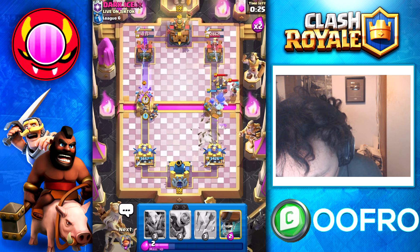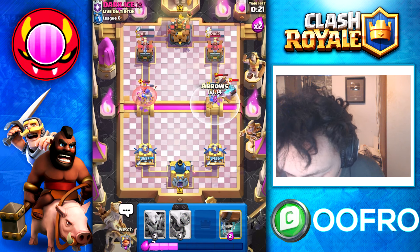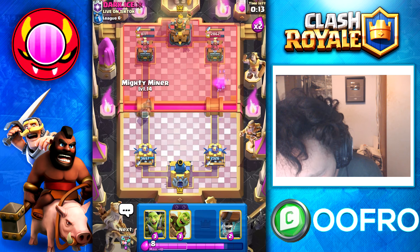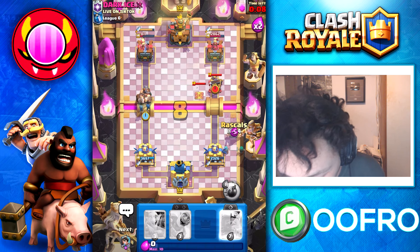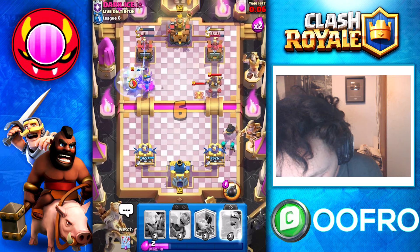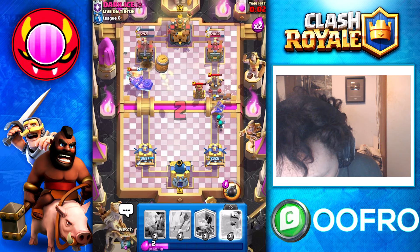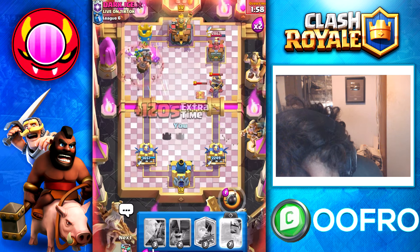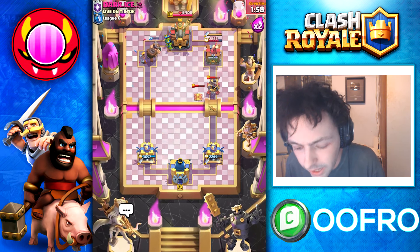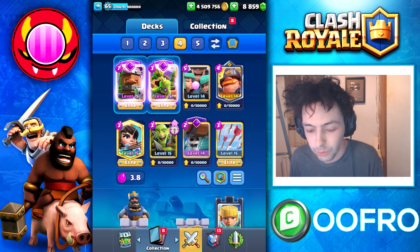Double Princess at the bridge right now. He does have Evo Valkyrie — again, really bad for me. Evo did a little bit of damage, that's okay. He just went for it, all in at the bridge. Not going to work. Dagger Duchess is out of daggers right now, let's go for a Goblin Barrel. He wasted the log again. But we just won a very hard matchup, outplaying him every single step of the way.